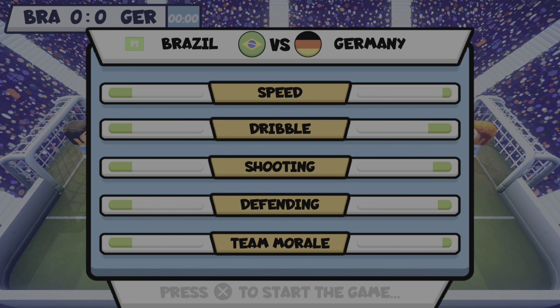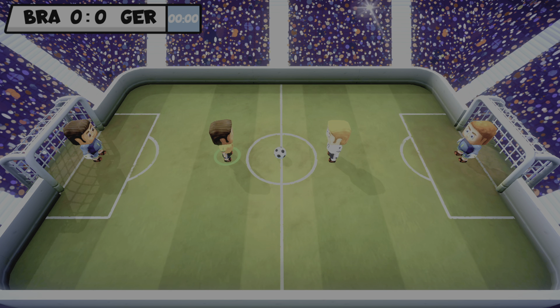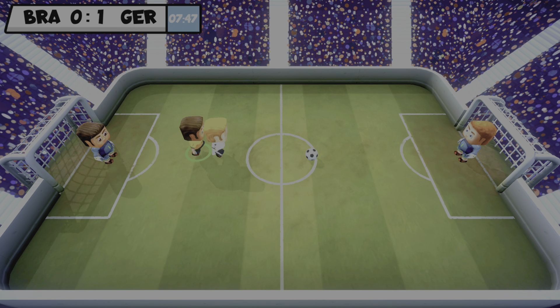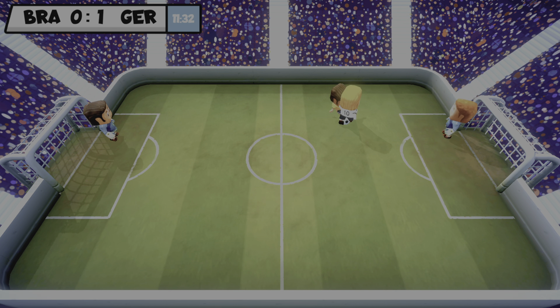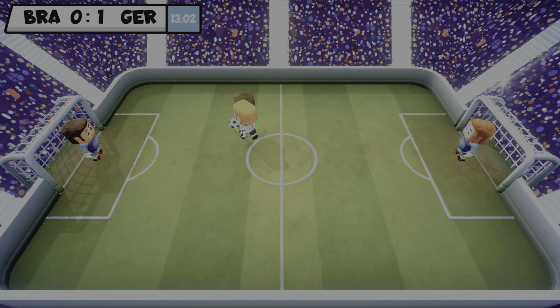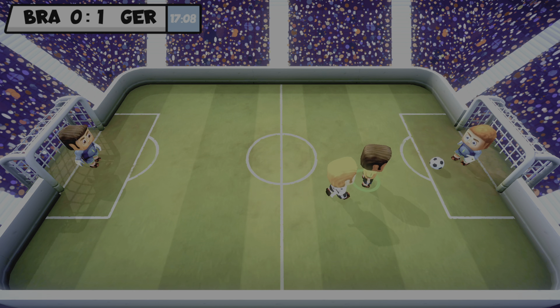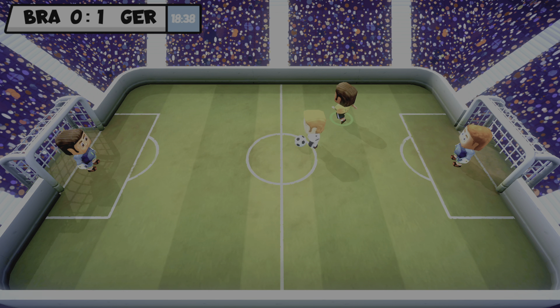It doesn't matter, let's go ahead and start the game. As you can see I got the yellow on. Oh man, they scored on me that quick! And there's no kickoff — you both just have to try to get the ball. Obviously there's no pass button, you just press X to shoot. I don't know if there's any other button.